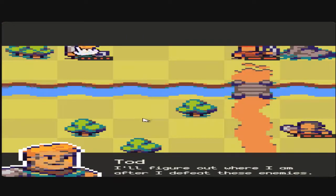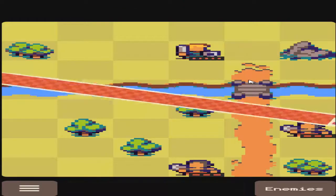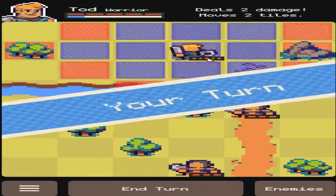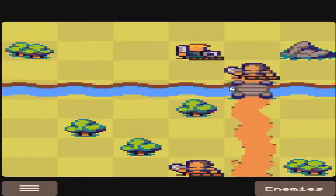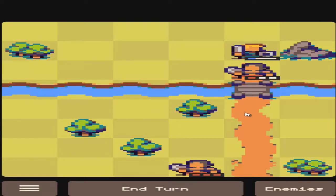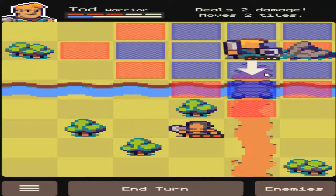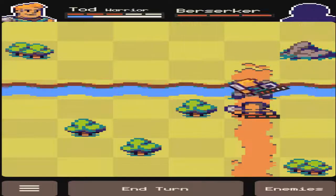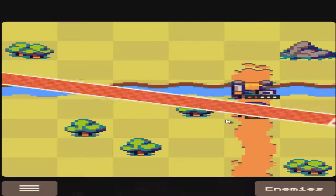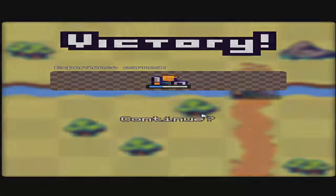I'll figure out where I am after I defeat these enemies. Quickly move in and kill the archer — archers are super annoying, let's face it. We can just end turn and let them come to us. I can't instantly drop this one so it's going to counter attack us. We've got the health for it, it's just I like getting the first hit in. We get some bonus experience, so let's continue.